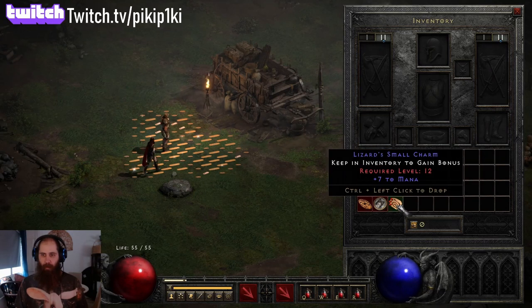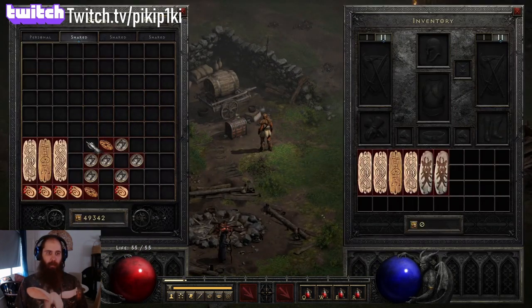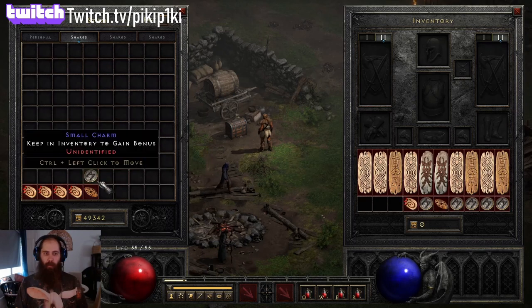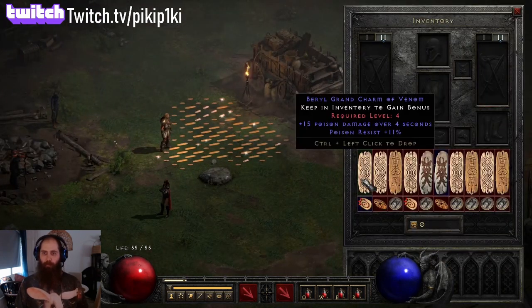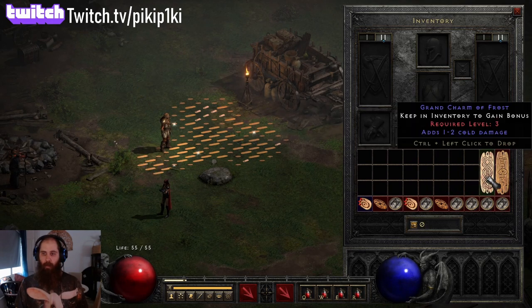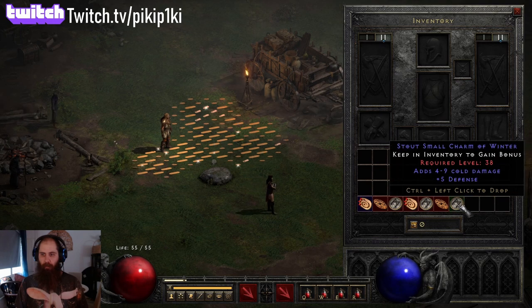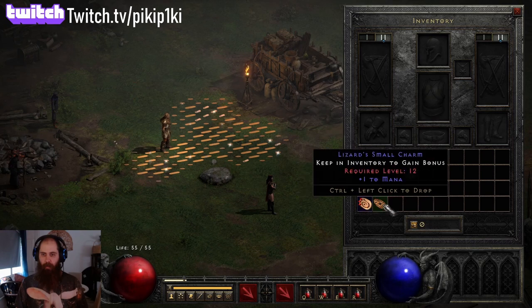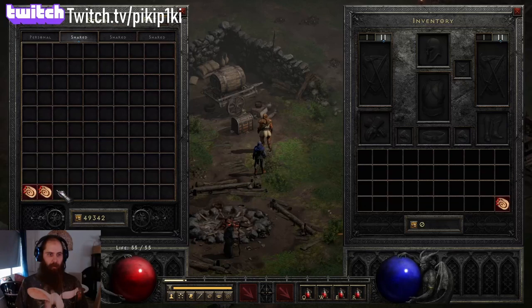50 - way too low. How bad this has been. Do I have a grand charm here? I grab all the grand charms first. 15 - no no no. 130 is a new number, I've never seen a small charm with 130. They're usually 175, 50, 175.